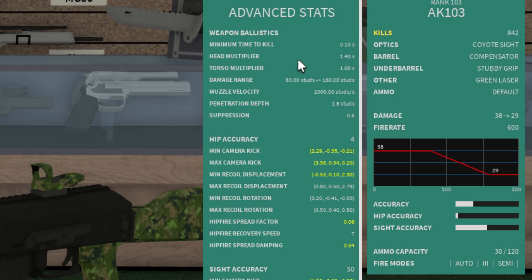Next, the head multiplier — this is how much your damage is going to be multiplied if you shoot in the head. For my AK-103 I do 38 damage normally and you multiply that by 1.4 to get how much damage you'd get. The same applies to the torso multiplier.